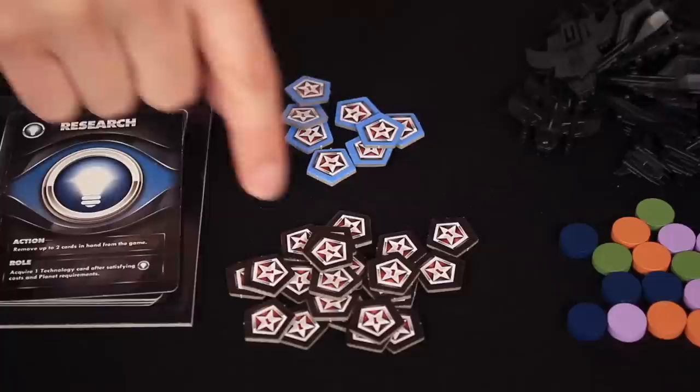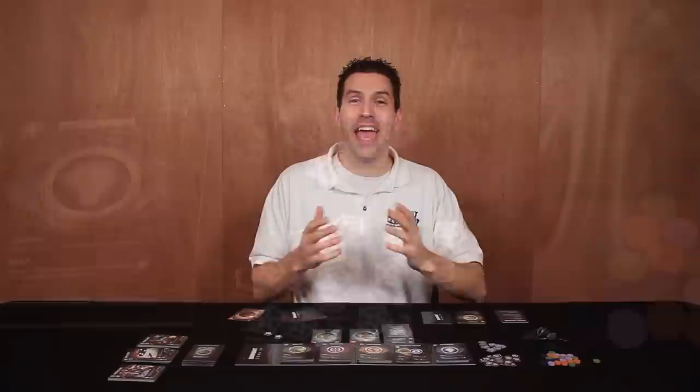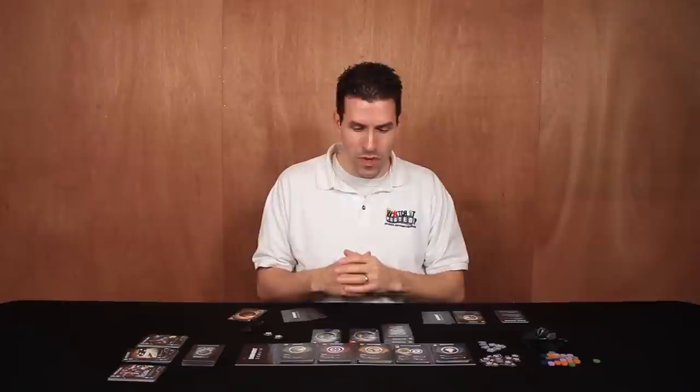If you happen to run out of blue tokens as well, just collect something — whether it be extra resource tokens or some other reminder of the influence tokens that you're owed. At the end of the game, players add up their influence points from influence tokens, planets in their empire, and any technology cards that they acquired. Whoever has the most points is the winner. In the event of a tie, the tied players will then add up their resource tokens and any fighters they have — the player with the most of those is the winner. If there's still a tie, the game says to play another game to determine the victor.